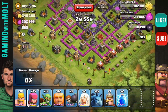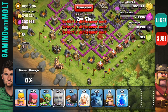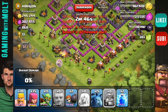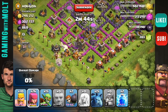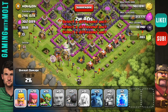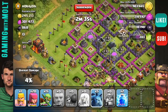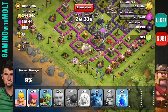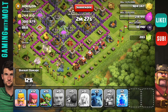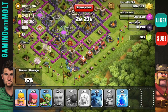In this base the air defenses are on the top right, so I can go ahead and drop my Giants down at the bottom along with the healer initially, so they can stay up. Those X-Bows have awesome range and they're definitely going to be shooting my Giants right when they get to the walls, but the air defenses will not be able to hit the healer. My archers over there are doing work on the town hall, completely unaffected by anything around them.